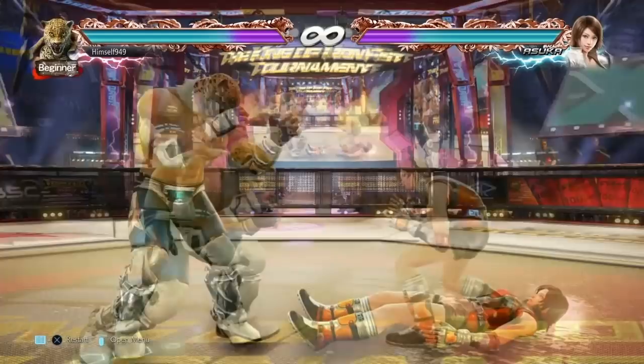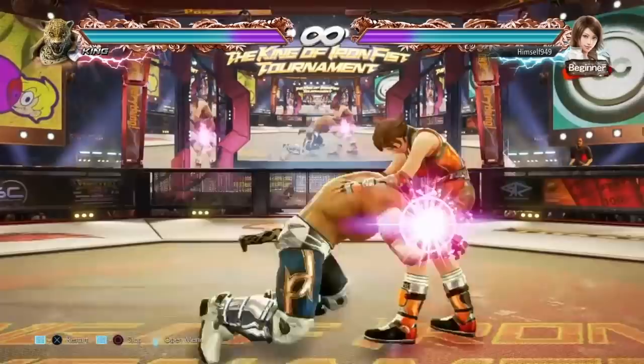The ultimate tackle is from crouching 1 plus 2, and this is a mid hitting throw, so they can't duck it. Instead they have to escape it, and there's two ways of doing this.